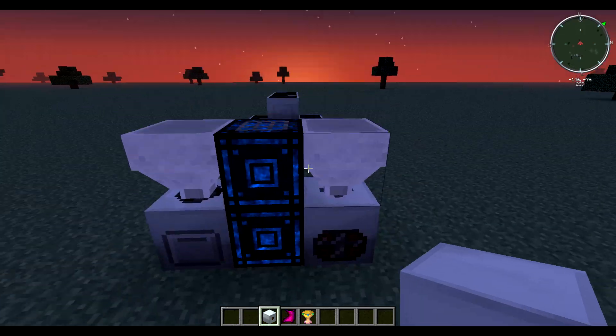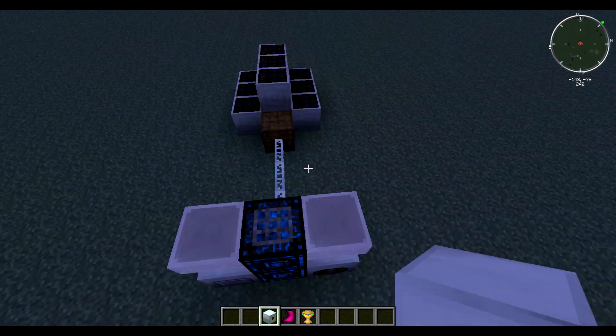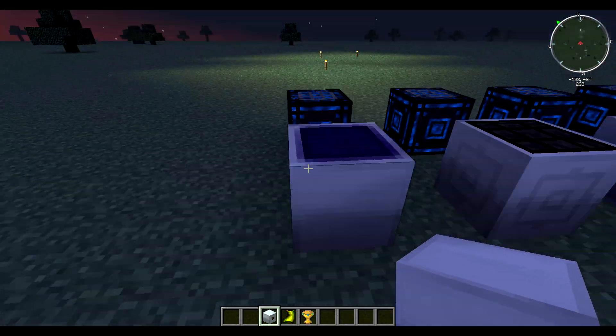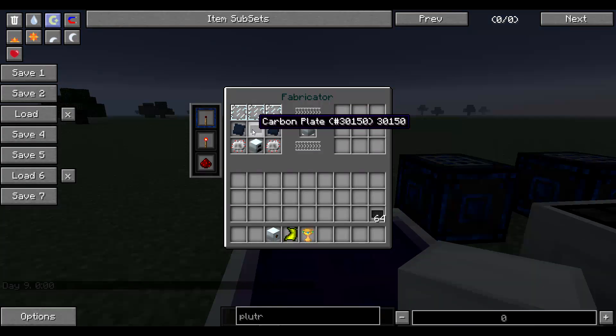That setup over there is hooked up to solar panels — that's not really how you'd want to power the macerator and compressor unless you want to spend all those solar panels just for two machines. Anyway, that's pretty much it for how to make a basic solar panel. Let's move on to the advanced ones.